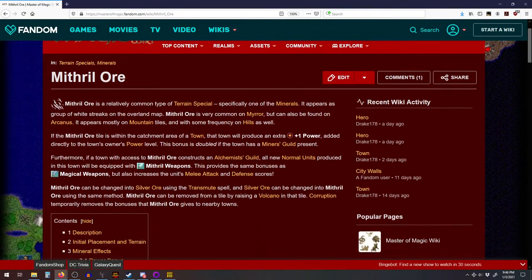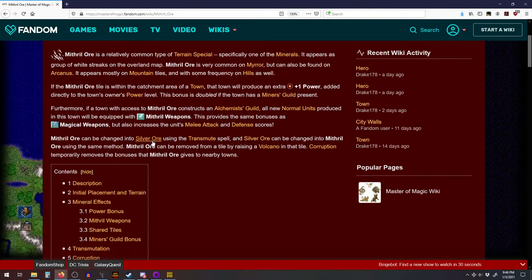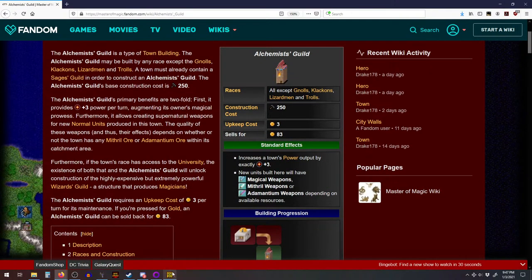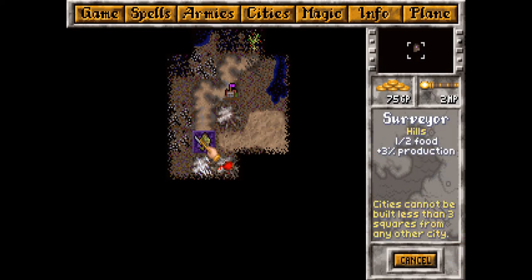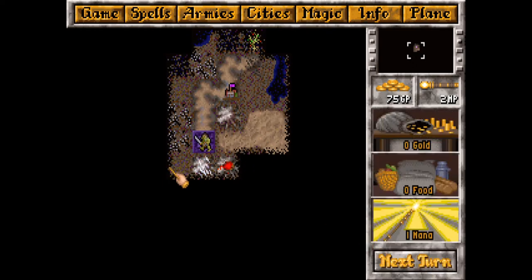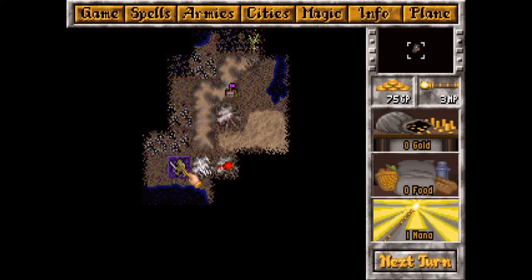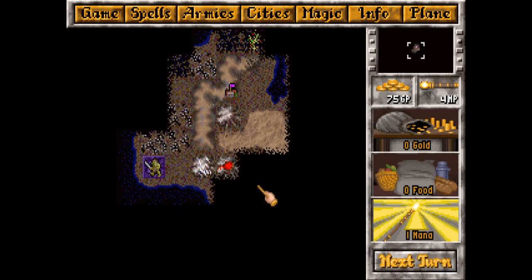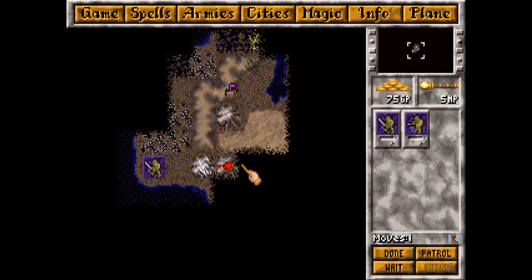Let's find out what mithril does - it's been a while since I played. Mithril is a special terrain type. Transmute can change it but it needs an alchemist guild, which trolls can't make. The alchemist guild is restricted to all races except trolls and a few others. Mithril is still nice to have though.